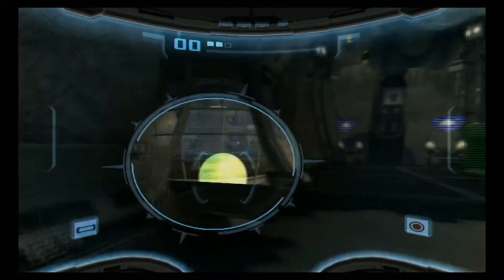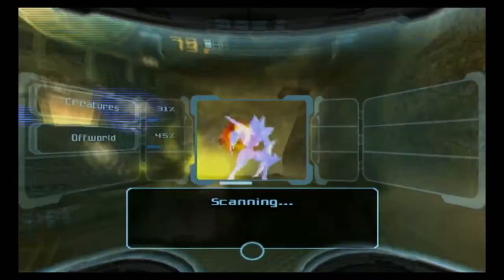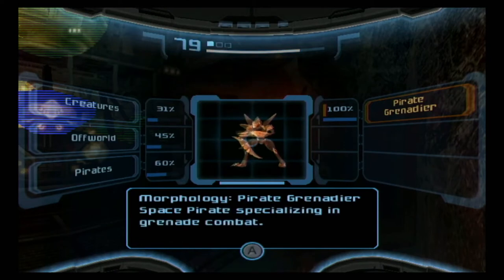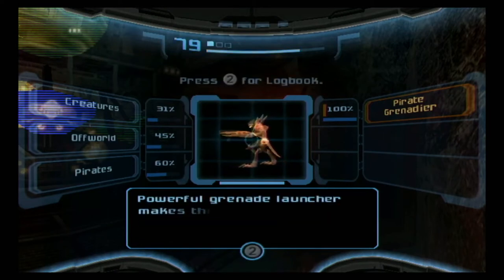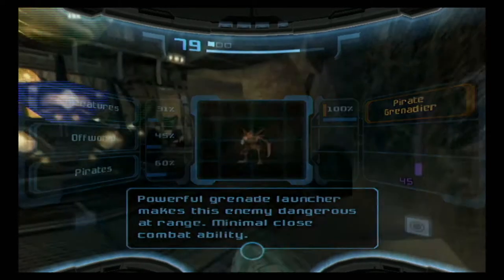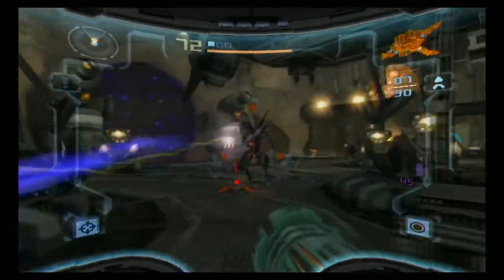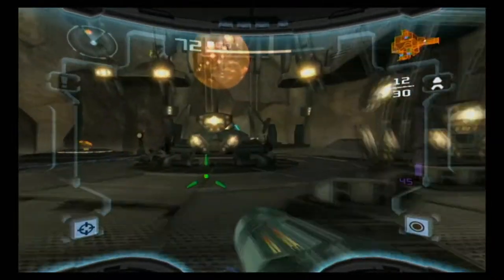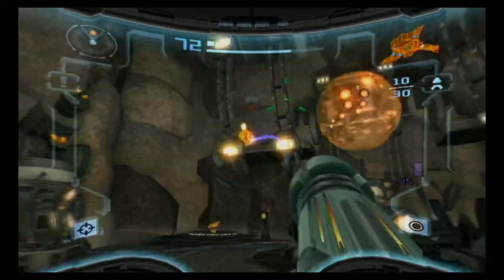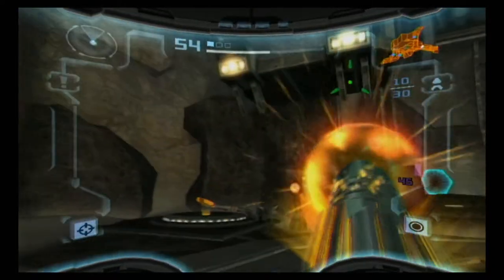I believe there's a new enemy that shows up in this room. This is our first instance of the Pirate Grenadier. Face fire centralizing and grenade combat. Powerful grenade launcher makes this enemy dangerous at range. Minimal close combat ability. He can also, apparently, sidestep us. But he's no more dangerous than a regular pirate — he just has a more powerful weapon. Apparently it was bargain day at the weapons shop but he couldn't get any extra armor.